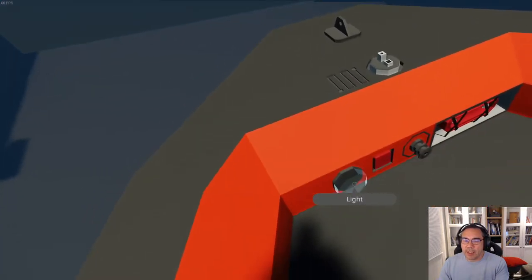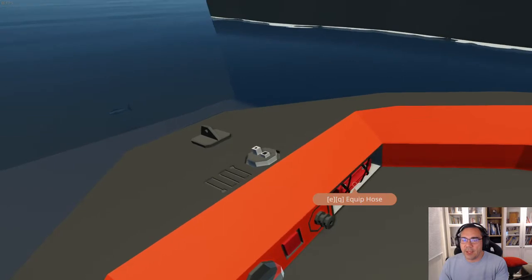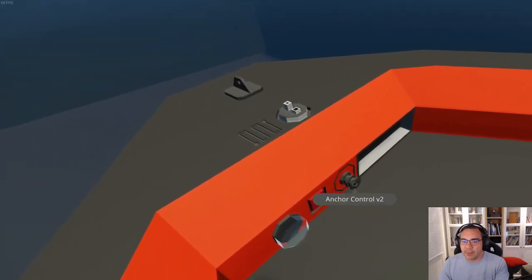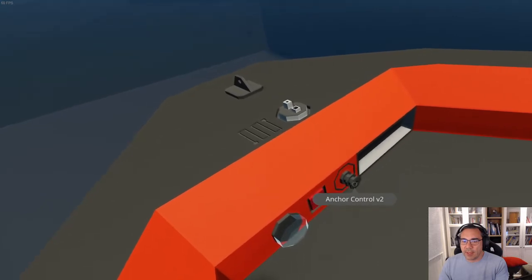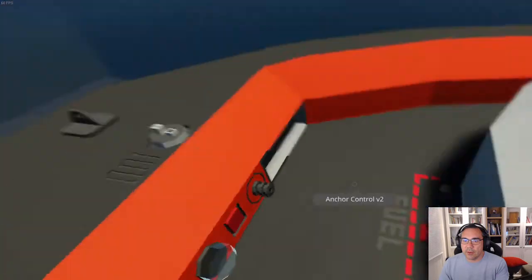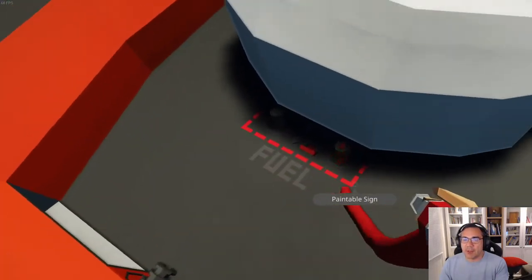These are flare launchers, either side — if you need to light up the area, primarily as a rescue service. You can see here more rope anchors for us to tie this vessel up. Up the front here, deck light. I guess this is a fire hydrant — so we can do firefighting by equipping this hose. Let's just have a look at that. This might go into the fuel — I'm not too sure. But this is the mechanism in Stormworks.